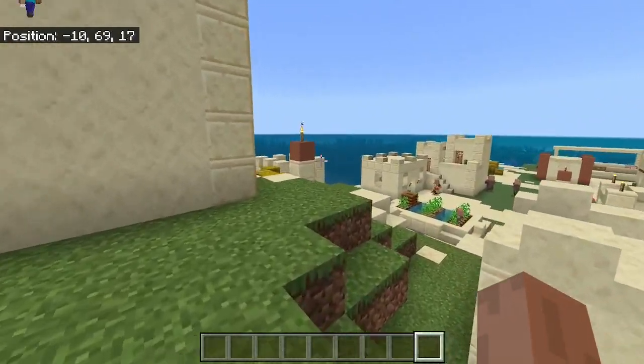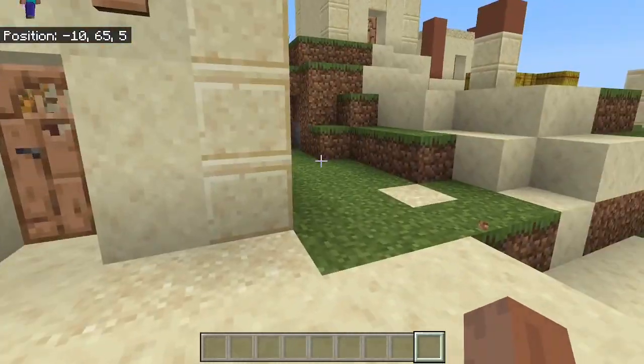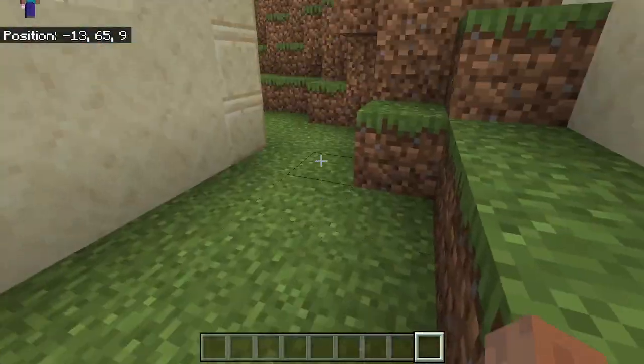Like, if we were gonna have a village in the middle of the ocean, you'd expect it to be like a plains one, or something like that, or at least some indication that this is a desert.